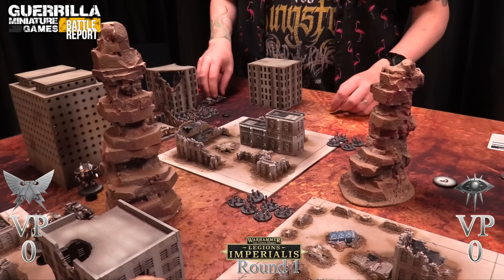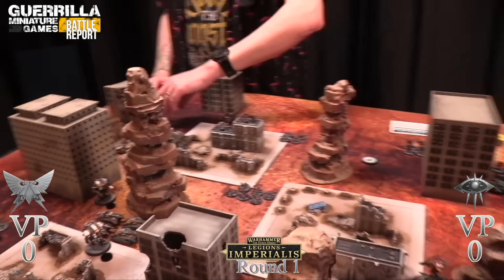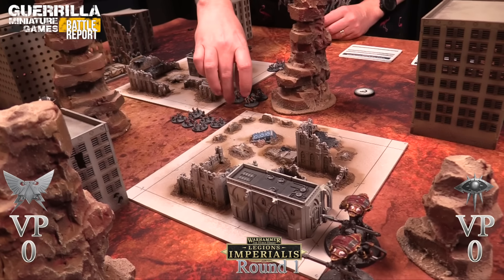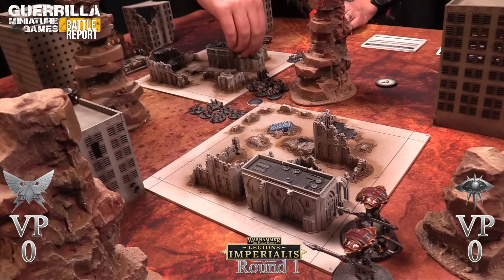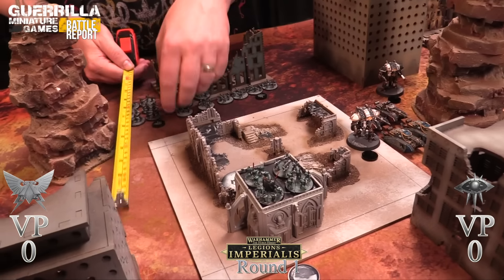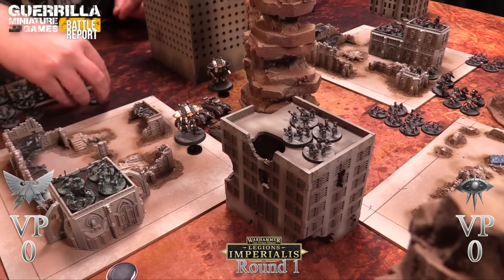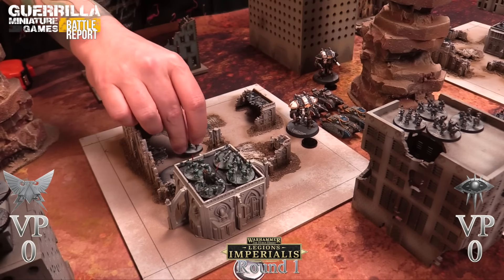The activation control advantage for the Auxilia cannot be understated - Rob has so many more activations. A tercio gets into the building - getting them out will be Rob's life's work since I have no way to take them out. Ogrens move fifteen inches - they are speedy quick. More ogrens follow up. The other teams march fifteen inches into ruins for cover against planes. The Velatari also head into the ruins.